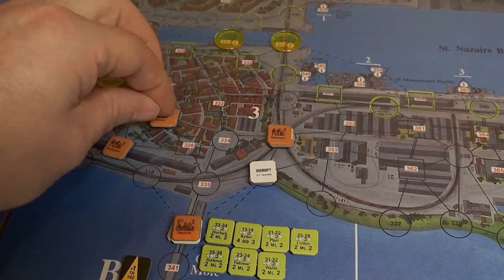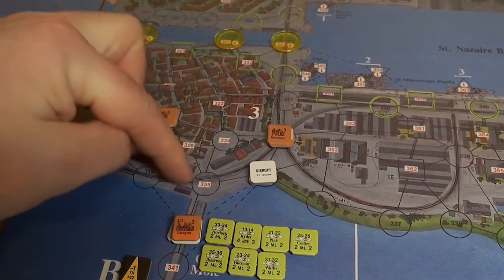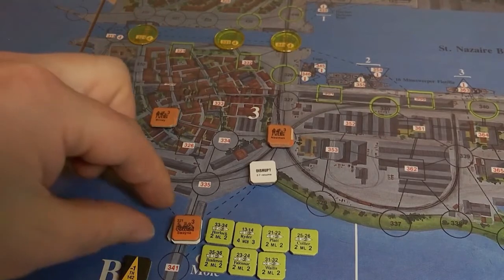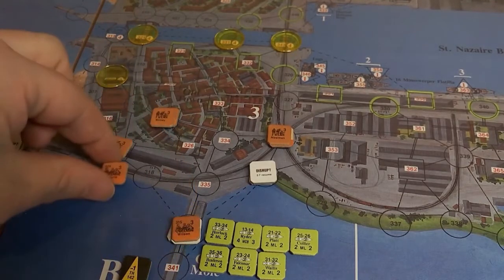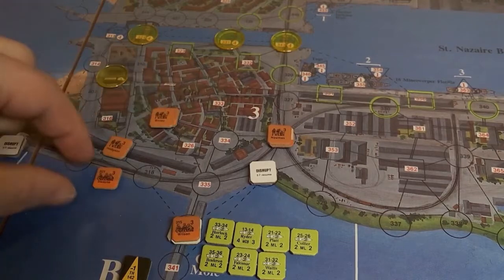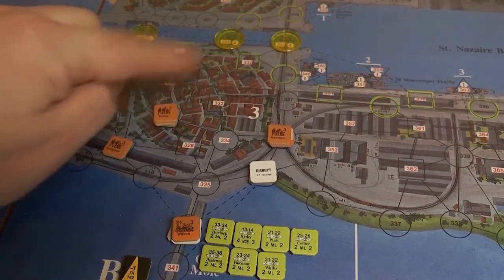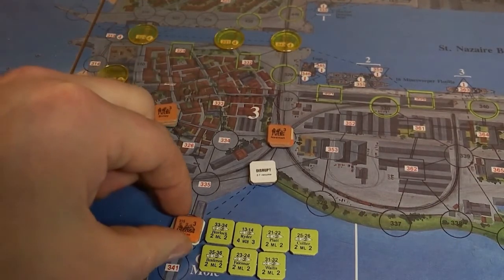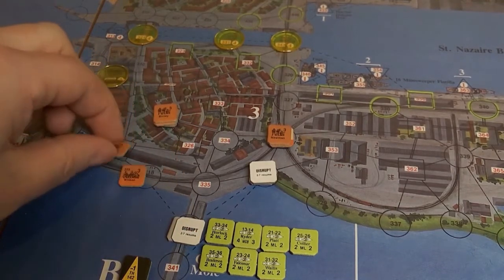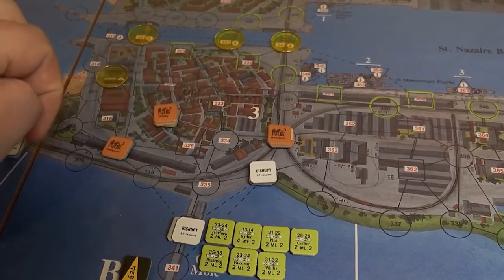Bradley is going to 331 — can't go directly so scooting around the corners. Swain heads to 321 — moving in one-two and parking there. Wilson goes to 315, the power station, joining the group there. They've all moved three each. That section's movement is done.